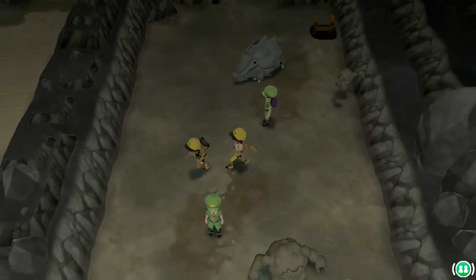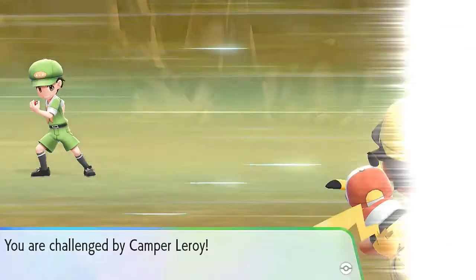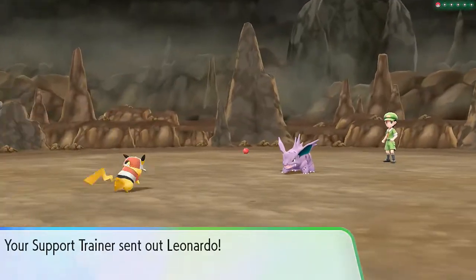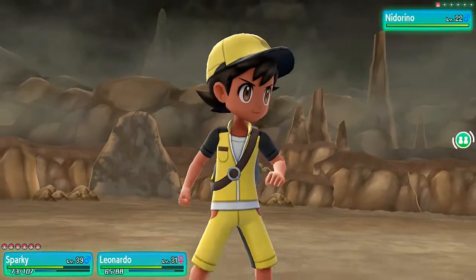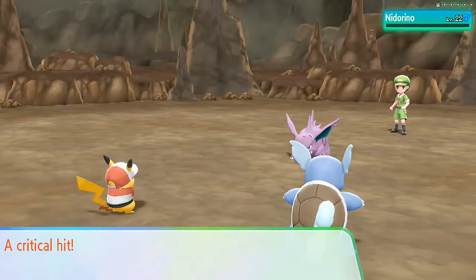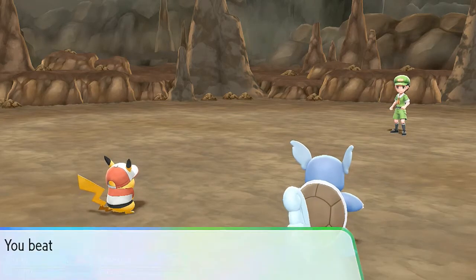We get two Great Balls out of this. Camper Leroy wants to battle, coming out with his Nidorino — apparently they're partners in crime. Let's go, Sparky! Zippy Zap and Bite Attack — it really doesn't matter. Zippy Zap for the win! Not so hard now. I'm almost tempted to go all-in.